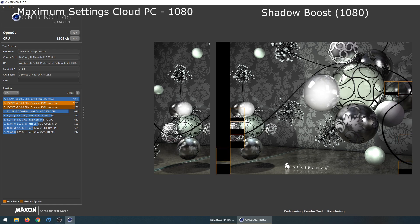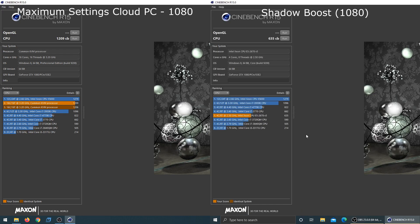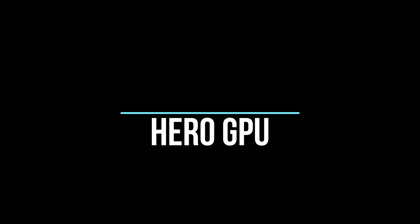It's spec'd at a 16-core, 16-thread, 3.2 GHz CPU. Shadow has finally finished, but that's only got 4 cores, 8 threads at 2.5 GHz, and is only given a score of 635. CPU is definitely down there.